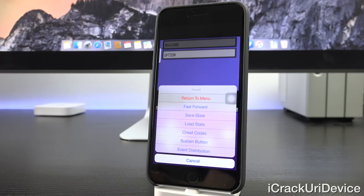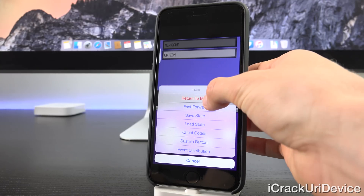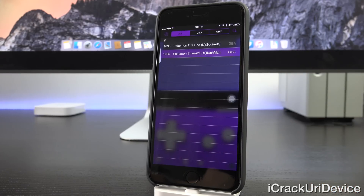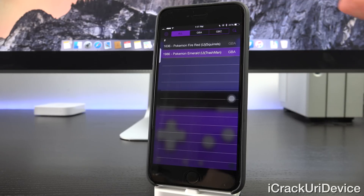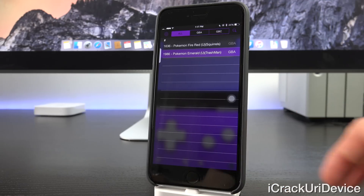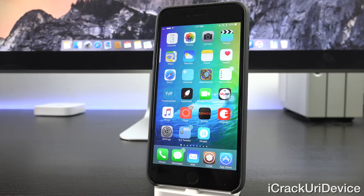Going back to the main menu, we now have Pokemon Fire Red, whereas before we only had Pokemon Emerald, so it's very easy to add ROMs to your emulator. However, just note — the only ROMs you should download are ones for games you own the physical copy of.